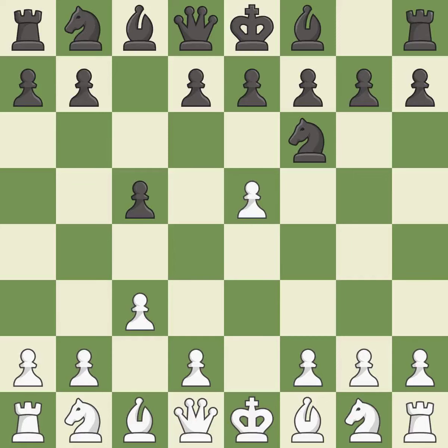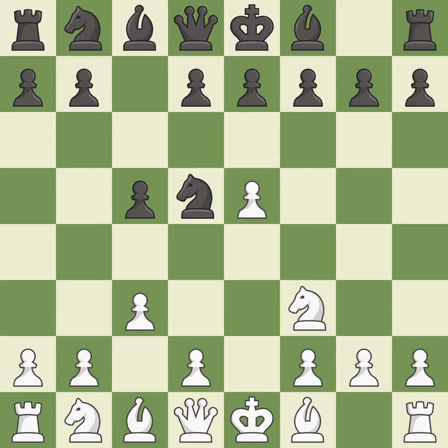e5 takes space in the center and immediately attacks the knight on f6. Nd5 relocates the attacked knight to the center. Nf3 develops the knight toward the center, supports the e5 pawn, and controls the d4 square.